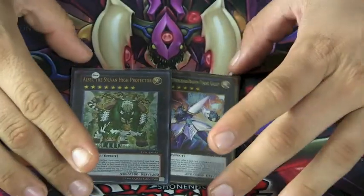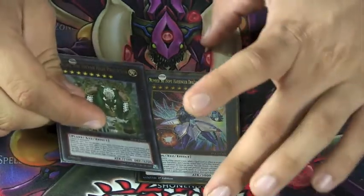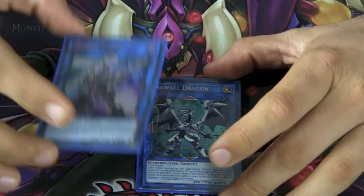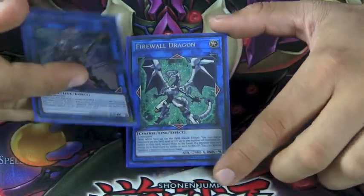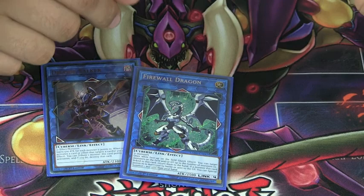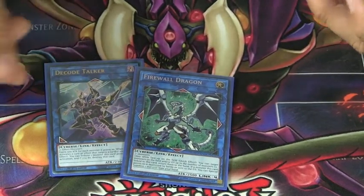For rank eights, we run one Alsei the Sylvan High Protector and one Titanic Galaxy. Alsei gets you more pluses, and is fantastic in terms of defense or offense. Titanic Galaxy is there because I like the Synchro Beast strategy and want to get as many spells as possible. For links, we run a Decode Talker and a Firewall Dragon. You could justify throwing in others to go off Dandelion, but I like these two. It's pretty easy to make either one since there are a lot of times the field gets full and clogged, and you just need to use them as link materials and get pluses off it.